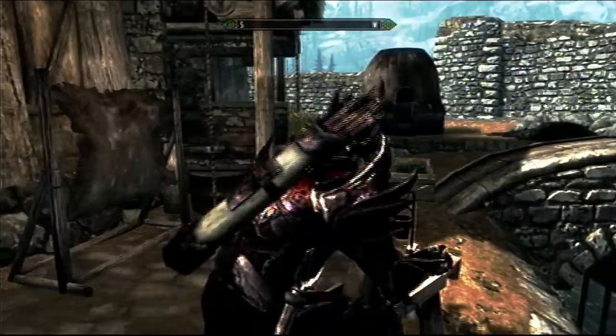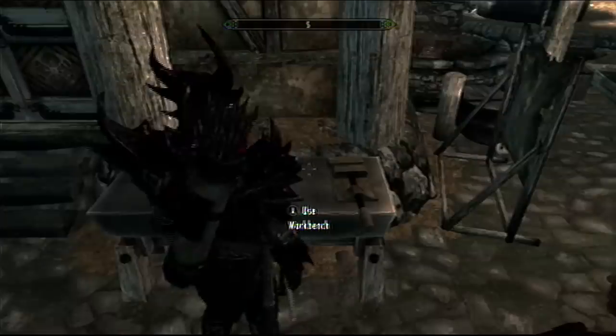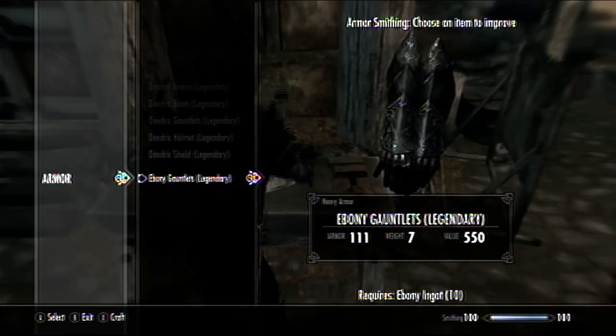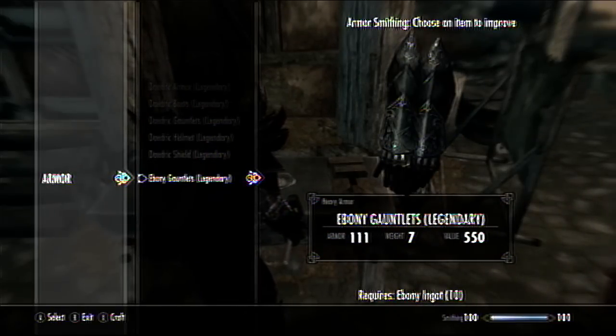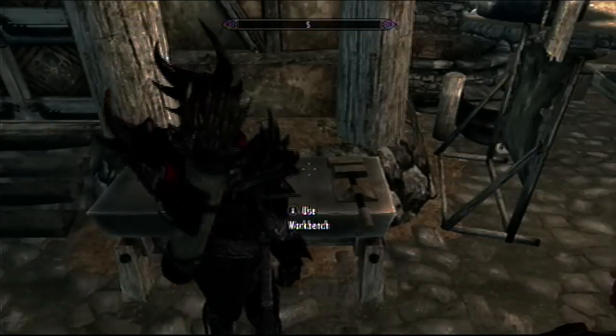It's kind of like potion and enchanting and stuff — pretty simple. Over here on this little stone-looking thing is where you improve your armor and make it legendary. It goes from like 66 to 111 — a dramatic difference — and the value increases too.